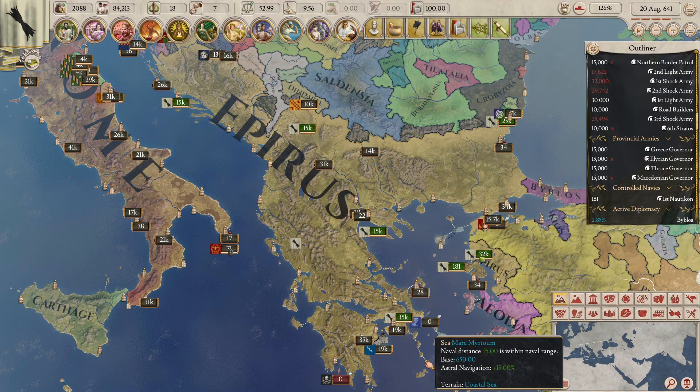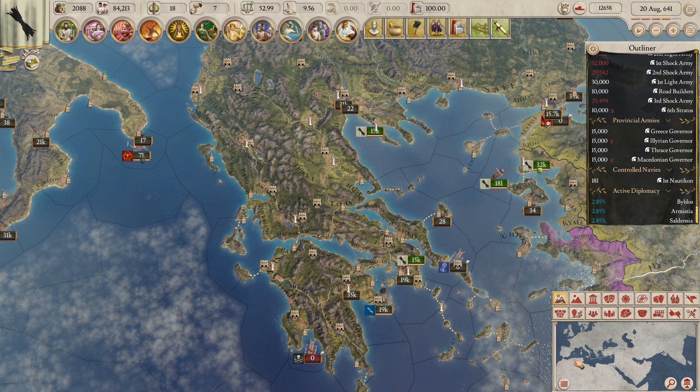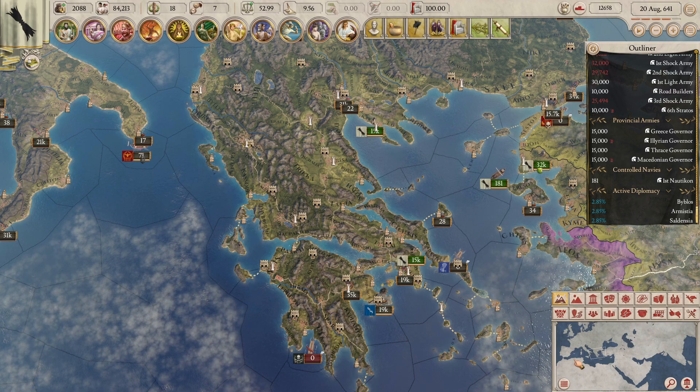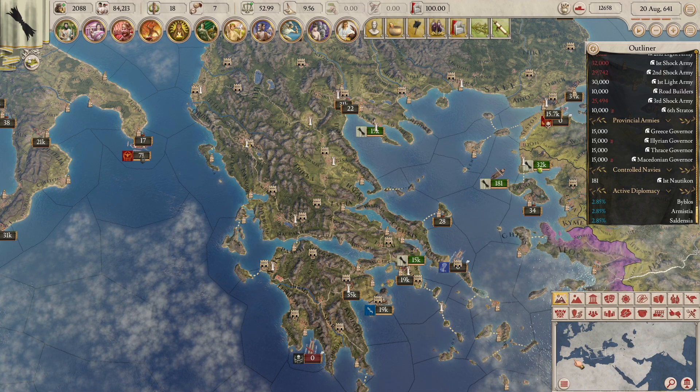All of this leads to another major change in Cicero: dynamic pops. No longer can you convert, assimilate, or move a pop at the click of a button. All these mechanics now happen organically over time, and the speed depends on a variety of factors. I'll discuss the vertical movement of pops — promotion and demotion — and the horizontal movement: assimilation, religious conversion, and migration.